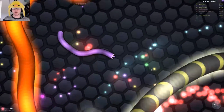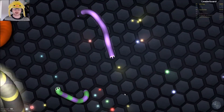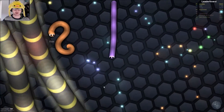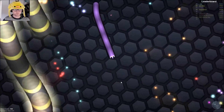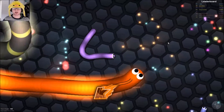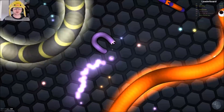We almost killed the orange guy. You kill other snakes and take their nuggets and grow bigger — that's basically the game. It's pretty simple but it's pretty fun. Let's see if we can get in front of this dude — oh, we killed ourselves.